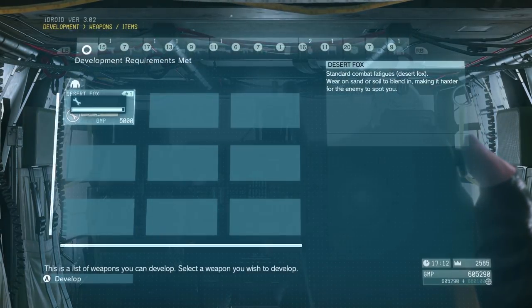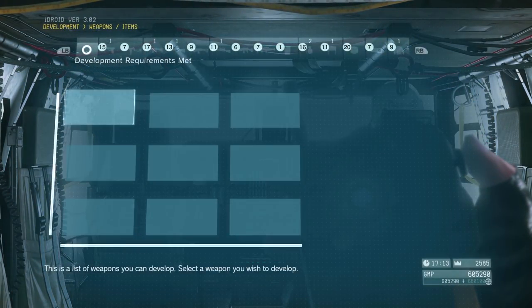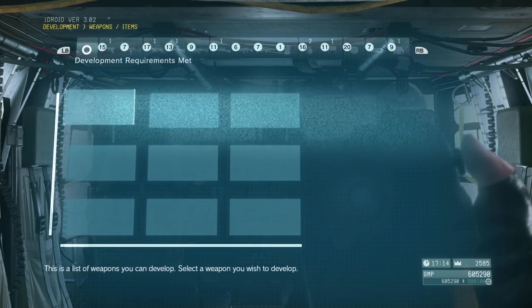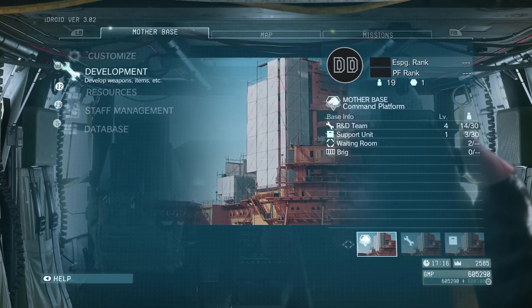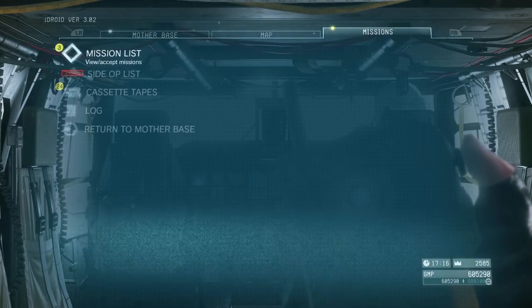The R&D team at Mother Base is basically people constantly reinventing the wheel. Like, before they could even make cardboard, they had to invent things — they had to invent paper first. It's real hard growing a tree on a floating strut.